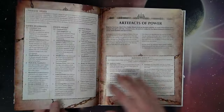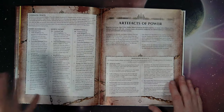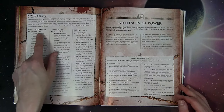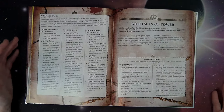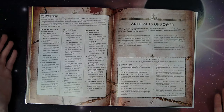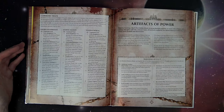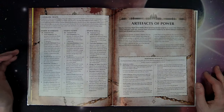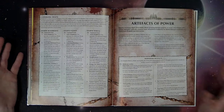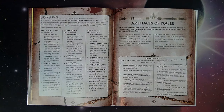Command traits are pretty neat — they work like normal command traits but are restricted depending on whether you're Bloodbound, demon, or mortal. The first three are all the same, like in the Sigmar book. The first gives an additional Blood Tithe point anytime your general slays a hero or monster. The second lets you immediately attempt a charge move with your general if you're within 12 inches of any unit at the end of your opponent's charge phase. The third lets you reroll any of your general's failed hit and wound rolls in the combat phase.